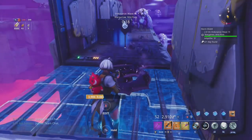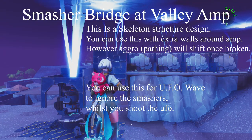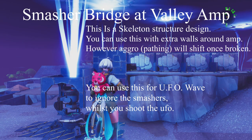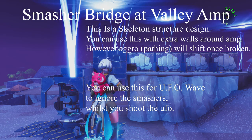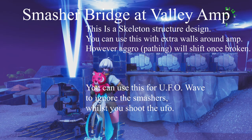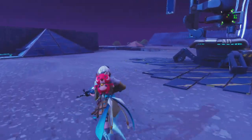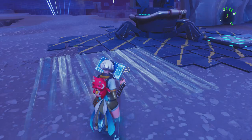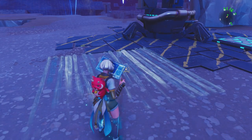Welcome to another video. Today we're going to be covering the smasher bridge design, which I use on my valley amplifier as well as many other places in my home base. This build is very good at controlling the bosses, the smashers, and the propane. If you want to make it work against propane, just make sure you add some anti-air traps to the corners of the actual amplifier.